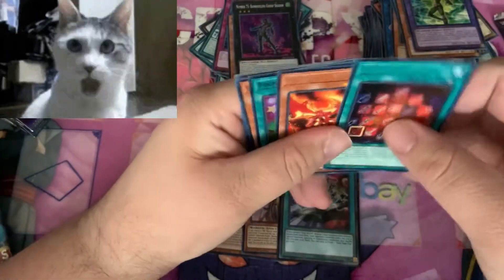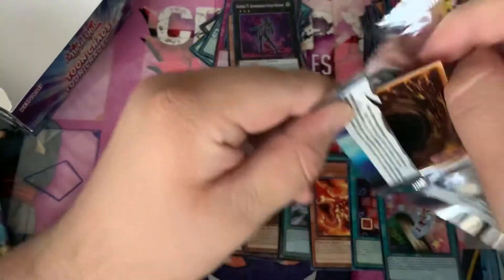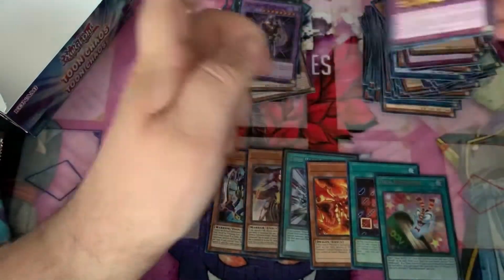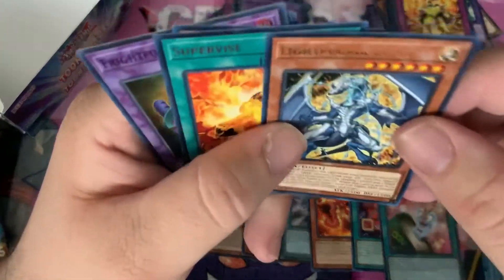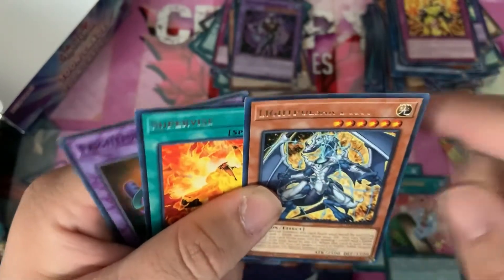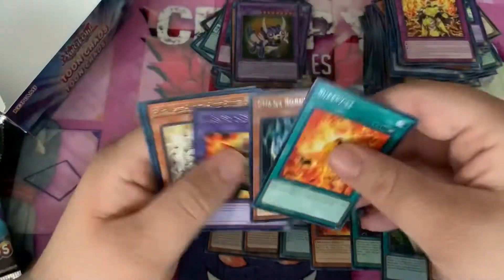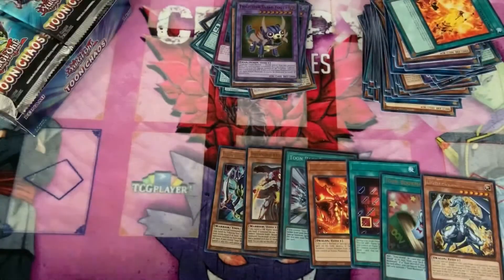Oh, some more misprints. And a Toon Bookmark — that's pretty cool. Two more packs out of this box. Masked Hero Acid. Oh, Light Pulsar Holy — I didn't even notice that. That's really cool, look at that, it's cut off. That's pretty cool. Fluffle Saber, Fripper Saber Tooth. So that's it for that box — that's a pretty good box. Got our collectors right here, some misprints.